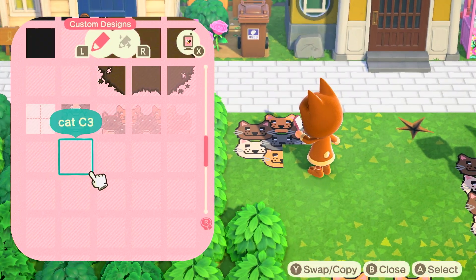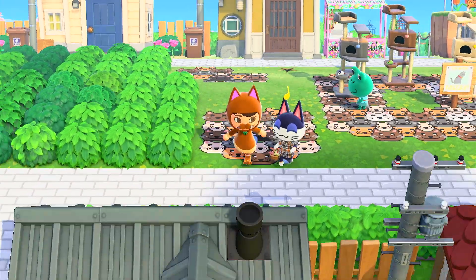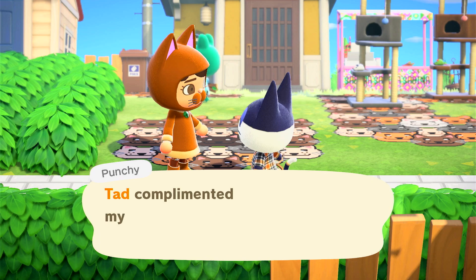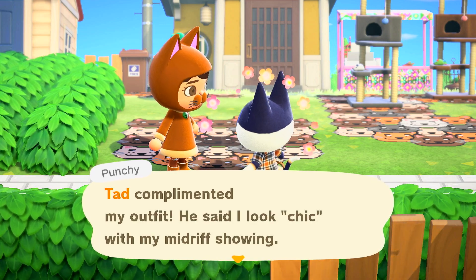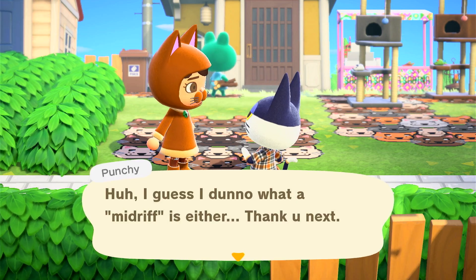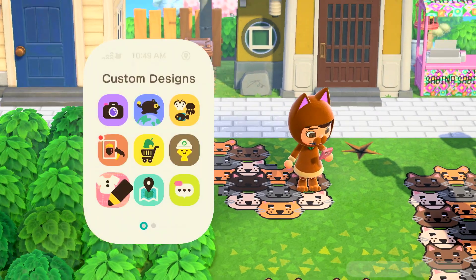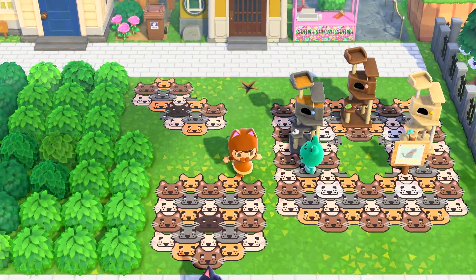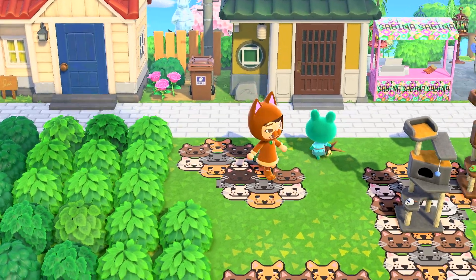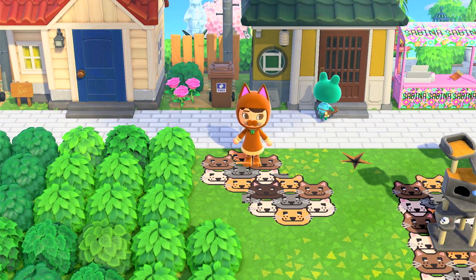You can use it like the normal path — the one I have there. Also, look how happy Punchy is — it's because Tad complimented him and said his outfit looked chic, and then he's waffling about how he doesn't know what the word means. You can use the path like the normal sort of one, and I think it looks very cute. I made it myself but I love it — it's a bunch of cats, what's not to love?